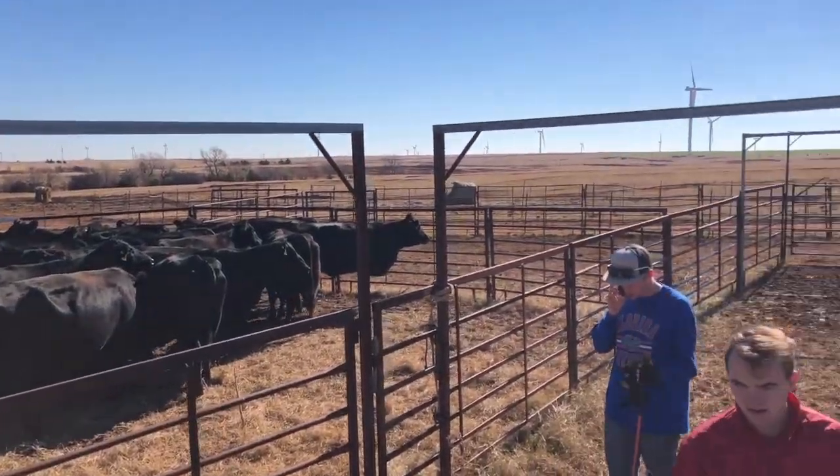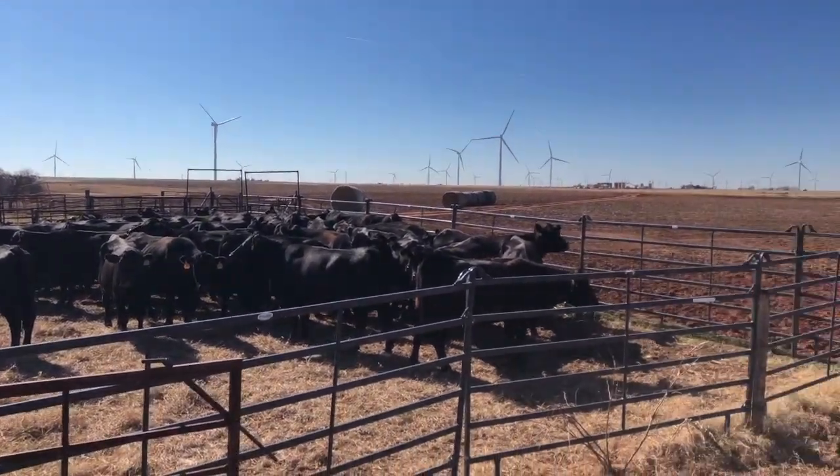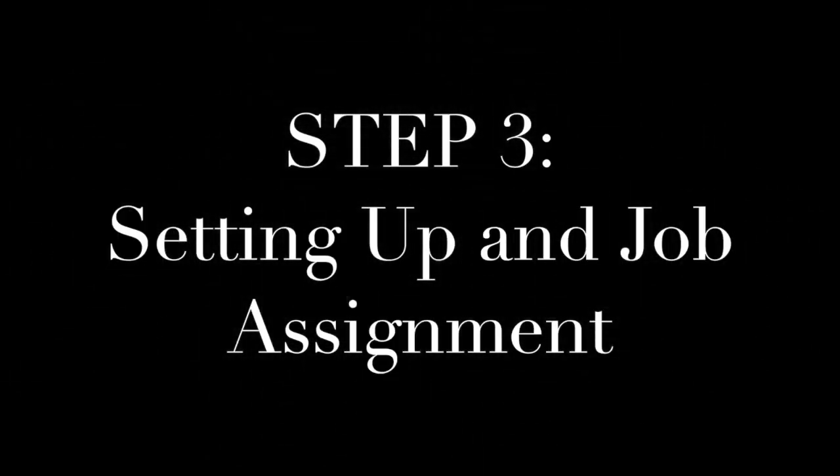Now all the cows are separated into corrals. Those that have calves, we send them back — we're going to send them to a different farm. Step three: setting up and job assignment.